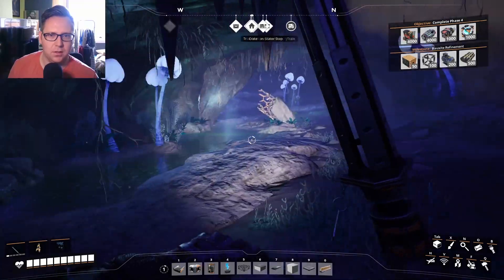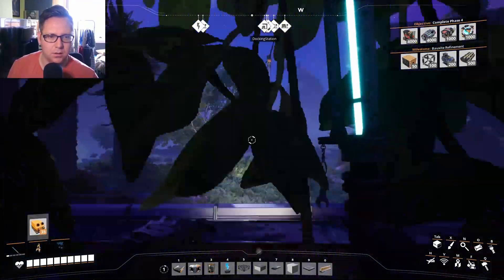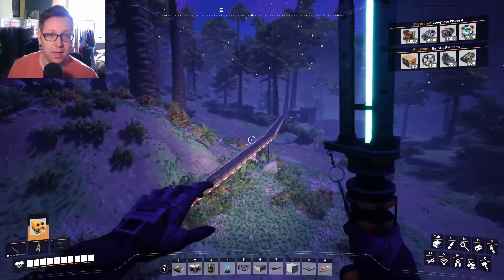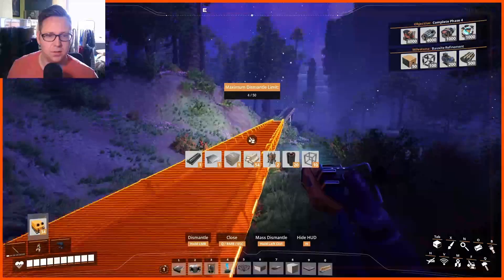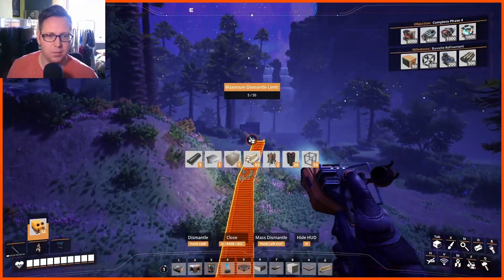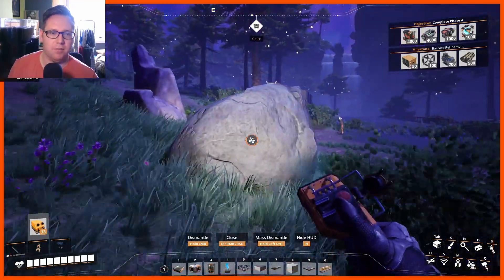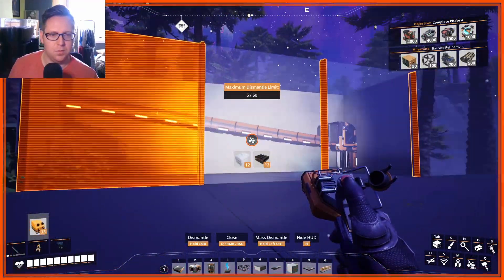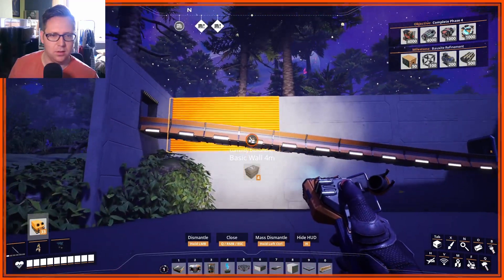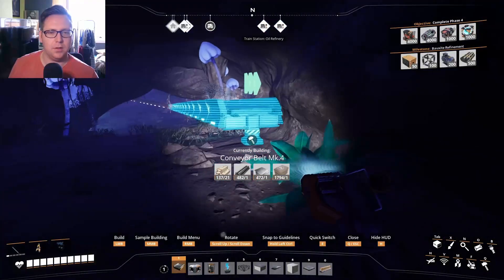There's a secret bat cave under here. Let's see where it takes me - it comes out at the conveyor belt. That gives me an idea - we can use this cave and get rid of all the conveyor belt system above ground. We can just run the conveyor belt through the cave. It's a shame because I kind of like the glass bit, but it would make more sense and look neater.